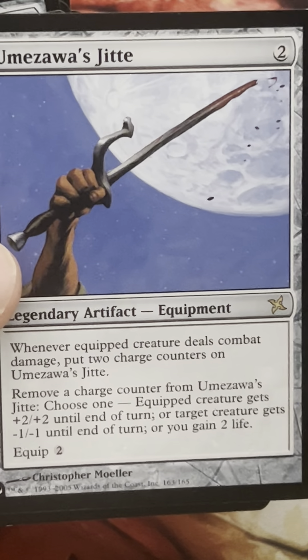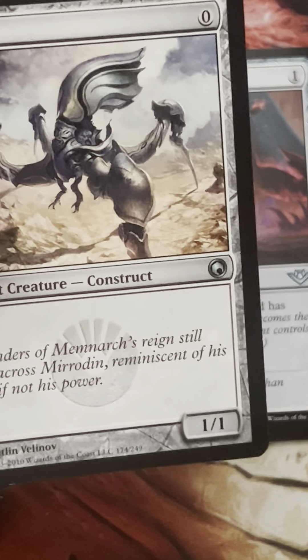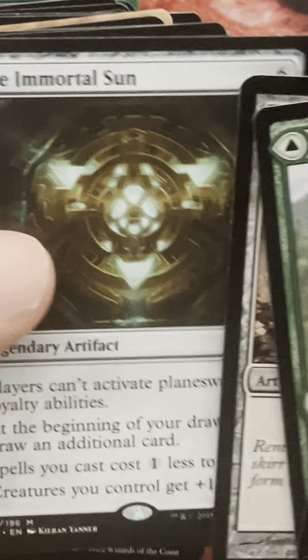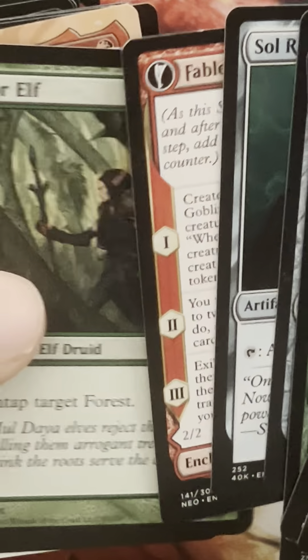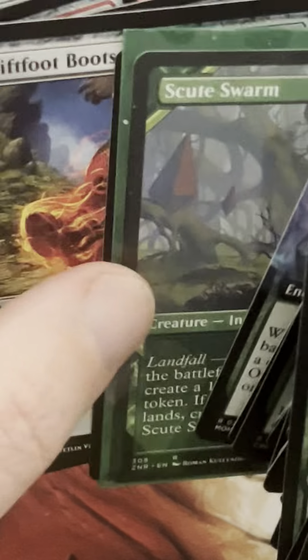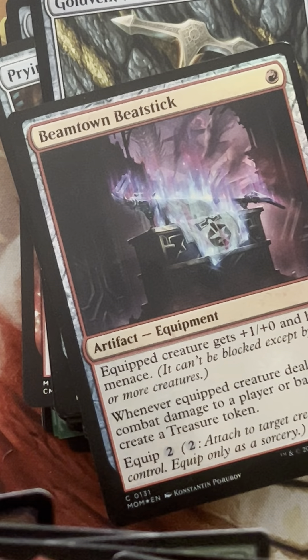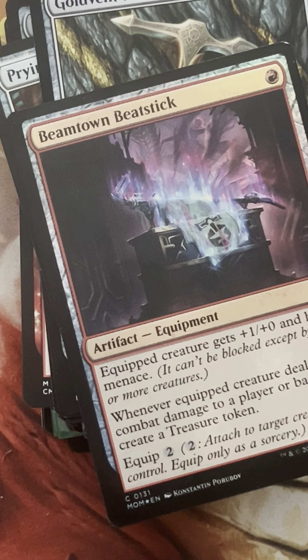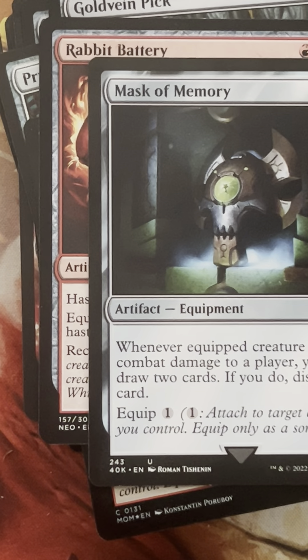Umezawa's Jitte is nice — it's better if you have a lot of double strike. I do want to make a double strike deck with Umezawa's Jitte sometime. Let me make sure I didn't put that single-costed artifact in already. We're a little bit over but not as bad as before. Rabbit Battery is pretty good too. Let's just see where we're at — dropping these two in. We'll see if we have a deck. We were shooting for about 60 or so cards, hopefully right around that mark.